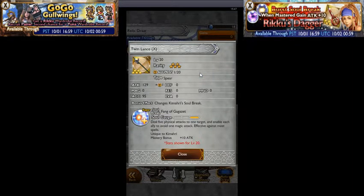Next up, I believe this is also new — Twin Lance. It's a spear with Attack 129 plus one augmented, Accuracy 95. Changes Kimahri's Soul Break to Super Soul Break: Fang of Gagazet. Deals five physical attacks to one target and enables each ally to avoid one magic attack. Not effective against spells that will instant-wipe your party or a character, so just be wary on that one.